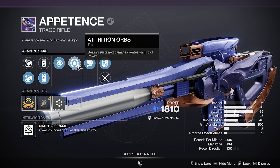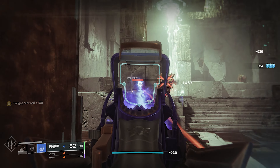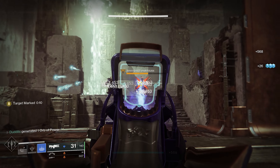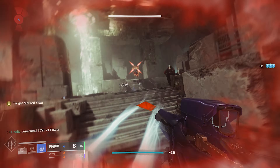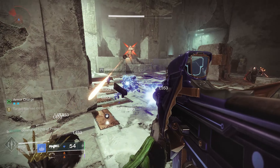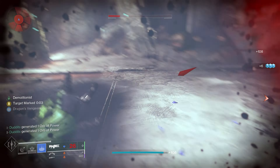This works really well with the Appetents, which is a Stasis Trace Rifle you get this season. I haven't managed to craft it yet, but I've got Demolitionist on there — when I craft it I'll probably take that off, but it's not a bad perk. The perk that makes it work really well with the Cenotaph is Attrition Orbs. Dealing sustained damage creates an orb of power, and it works great with the Cenotaph since it just reloads your Trace Rifle from reserves.